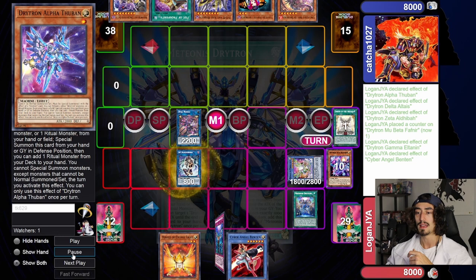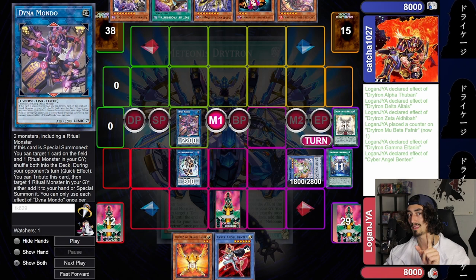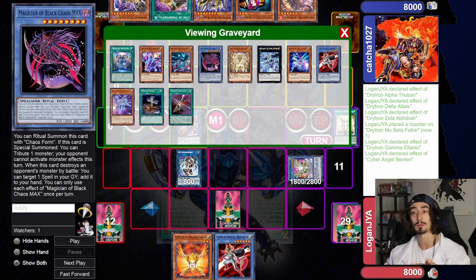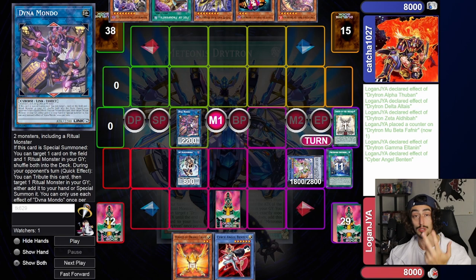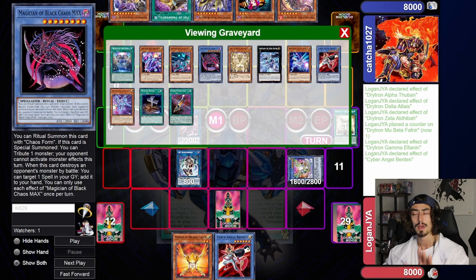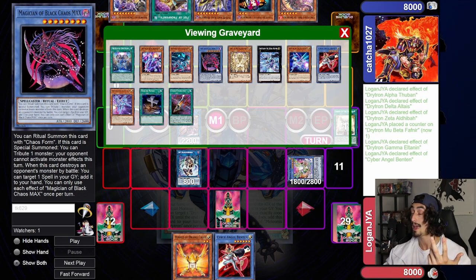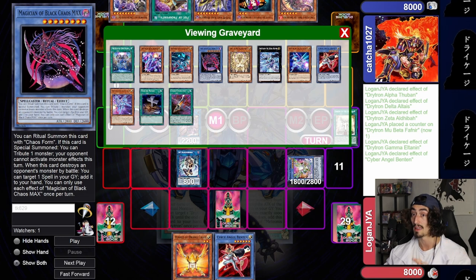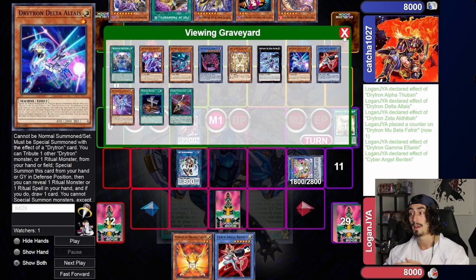We're going to continue to combo, and here's what I want to describe — in case you're unfamiliar — what the Chaos Max lock exactly is. If you're able to Ritual Summon Magician of Black Chaos Max on your own turn and then link it off, or link off any other Ritual Monster to make the Dynamondo, you're able to during your opponent's draw phase or standby phase tag out the Dynamondo, summon back that Chaos Max, and lock your opponent out of Monster Effects. It's a very powerful lingering effect, similar to the likes of Artifact Scythe — there's a reason those things are banned — on the same level as Red Dragon Archfiend King Calamity, things of that nature.